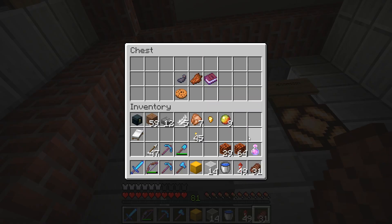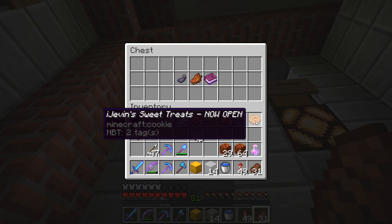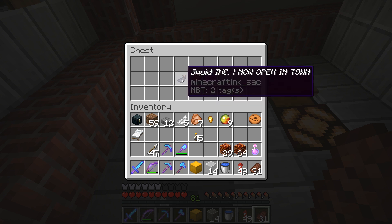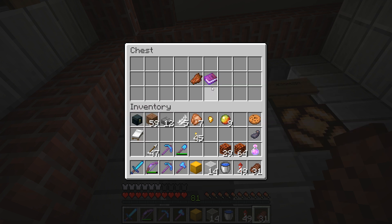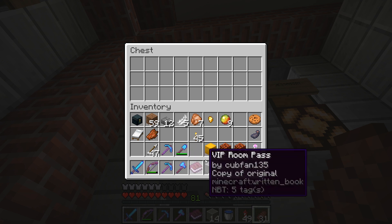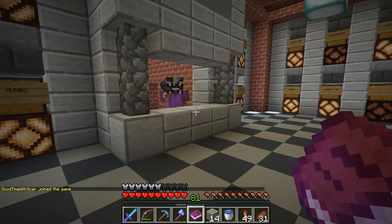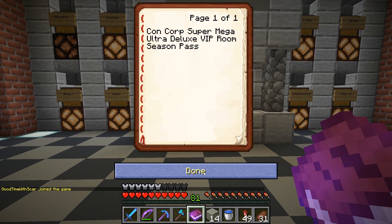Let's see what we got in here. We got a few things. So we have iJevin's Sweet Treats now open - this must be just a little sample. Who eats cookies in Minecraft anyway? Squid Ink now open - oh, I had no idea. This was like a place where people advertised their shops, so this must be False's ink shop. And 'you've been jingled - no mail.' Well, you're wrong - I got mail! And I got a feeling this is what Cub left me. We have a VIP room pass - a ConCorp Super Mega Ultra Deluxe VIP Room Season Pass! I have a season pass to a VIP room; I don't even know what it's for. Is this to get into the guardian farm?